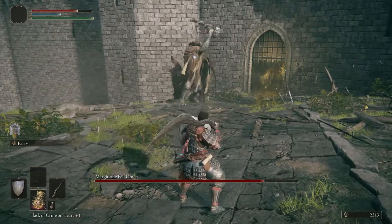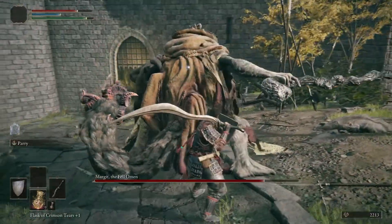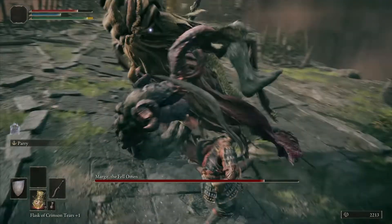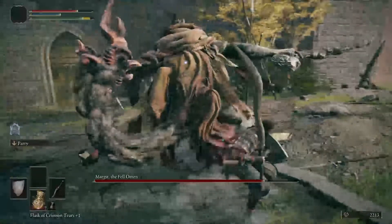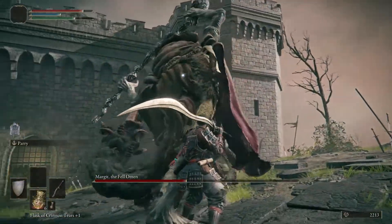Another big opportunity is when he does this movement. If you're far away, he's going to dash into you — roll forward. His second swing is a bit delayed, but if you dodge right before he touches the ground, you can get behind him. If you're too close, the timing is different, but it's still an opportunity.